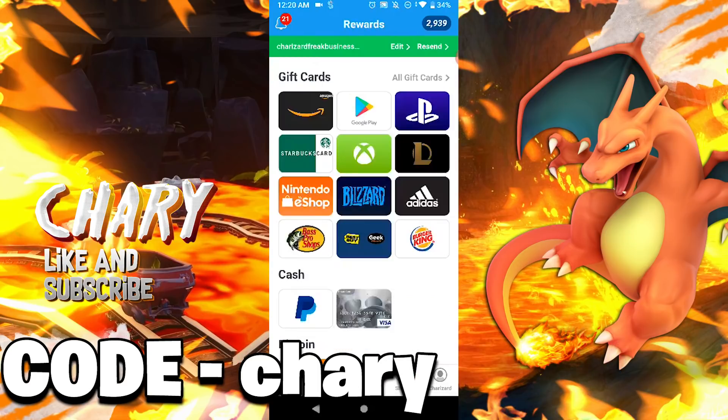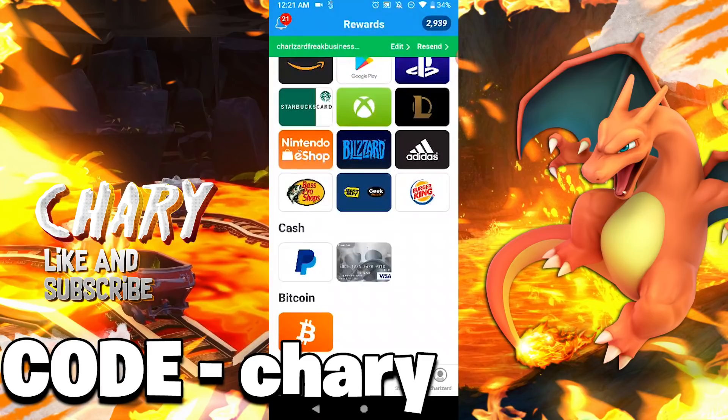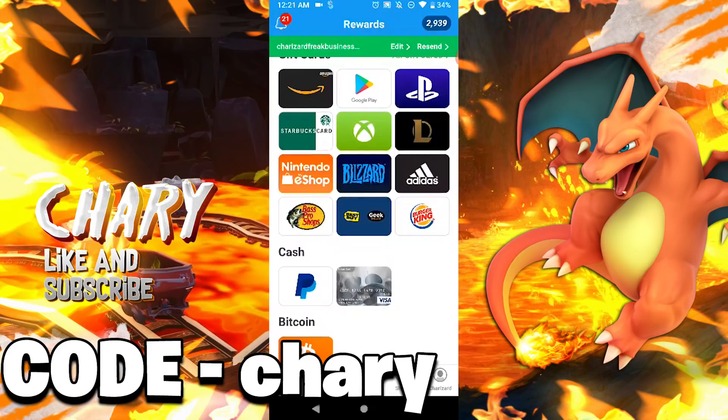But with those points you guys can actually get a gift card. So you guys can see at the moment I do almost have 3000 points, so I can actually get the Google Play gift card - I'm actually getting really close to it, I'm like halfway there. So what's really cool about this application is that on the App Store you guys actually do have the option of getting the iTunes gift card. You guys can also do PayPal, so you guys can actually transfer the money and buy it through Steam, so you guys can get the pets and skins on PC.